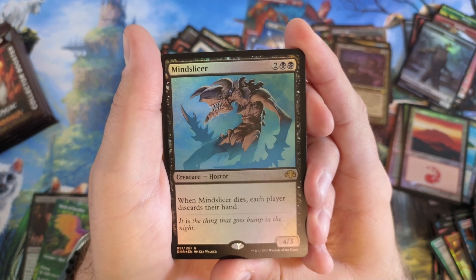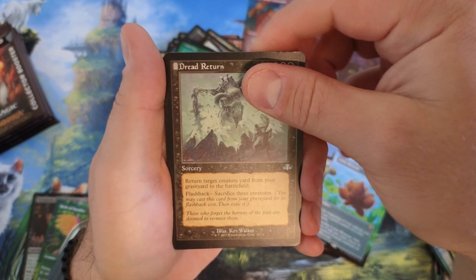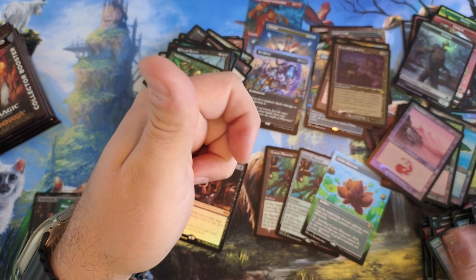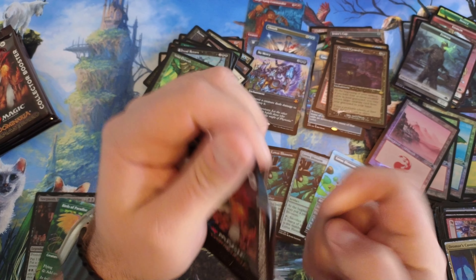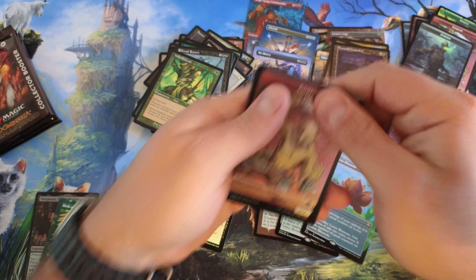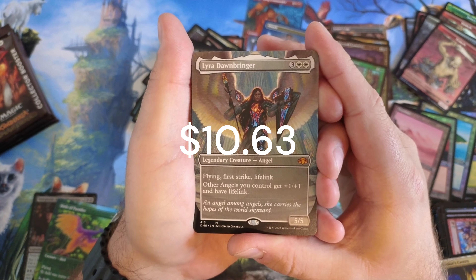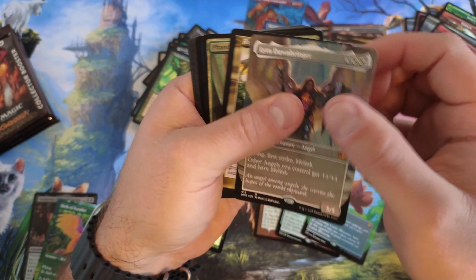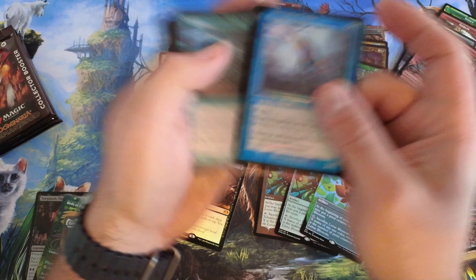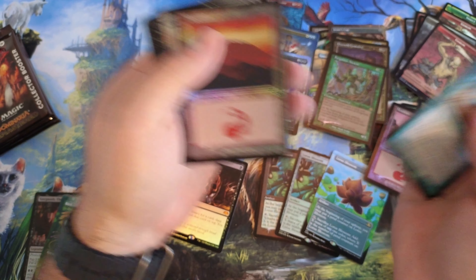Mindslay — I remember this one too. I think I have a 9th or 10th edition version of this. Wild Dogs, Dread Return, Wild Growth. Lyra Dawnbringer — yeah, great card: Flying, First Strike, Lifelink. This might go in the keep pile too. Drake — I remember this foiling in color for the old retro drakes; I always really liked that. Swords to Plowshares, very nice. And a mountain.